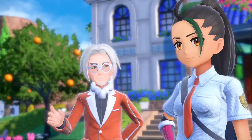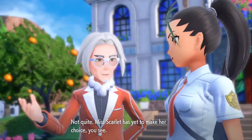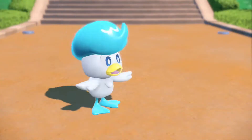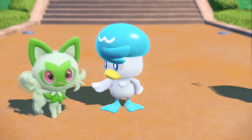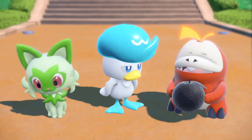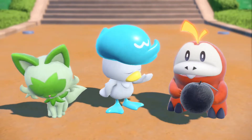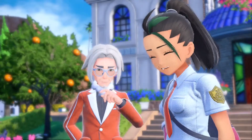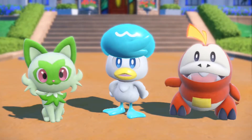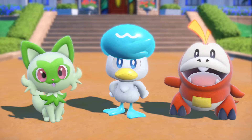There are three different paths in this game: Victory Road, the Path of Legends, and Starfall Street. How I'm going to manage it is every Pokemon I catch is going to be assigned to one of those paths. So for example catching a Lechonk puts it in the Victory Road path, catching a Tarountula puts it in the Path of Legends storyline, and I can only use those Pokemon for each of those paths.